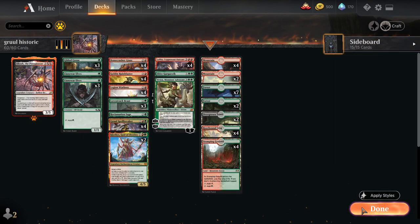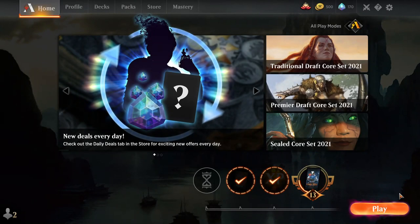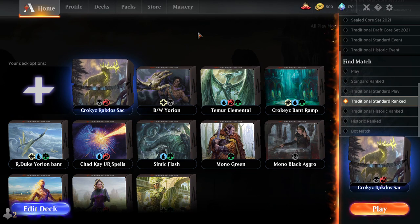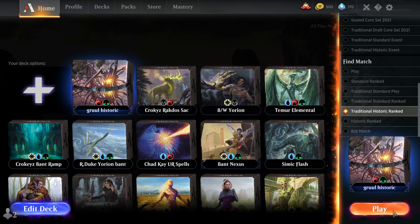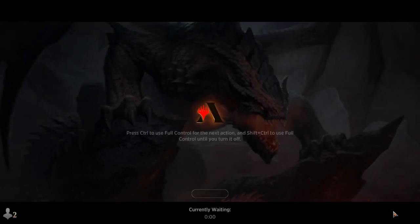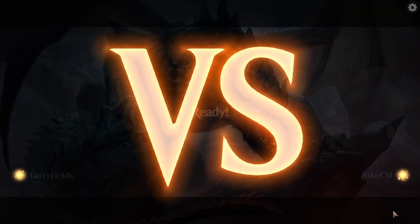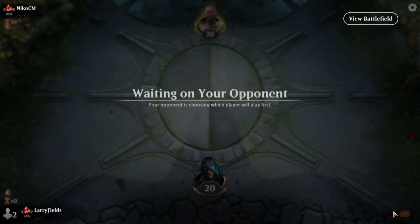This deck looks like a blast - it's gonna be really fun. We've got so many decks made up now. For those that didn't see, we went four and one with the Korvold Sack deck. We've been playing Standard all day - it's time to play some Historic. How did you like Standard? For Standard, I think going with Bant or Rakdos is very likely what I'm going to do.